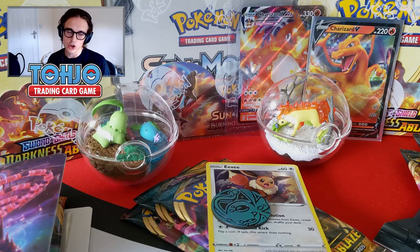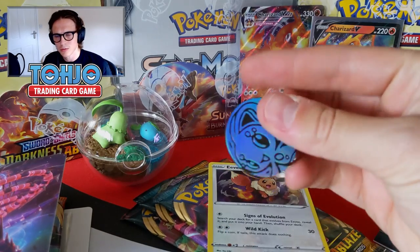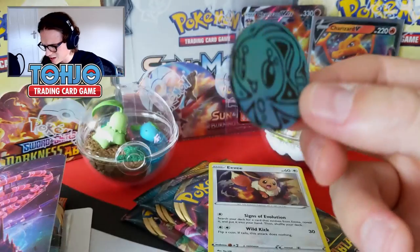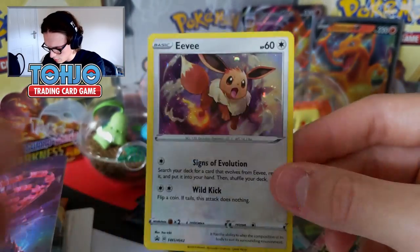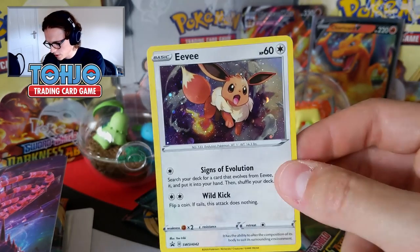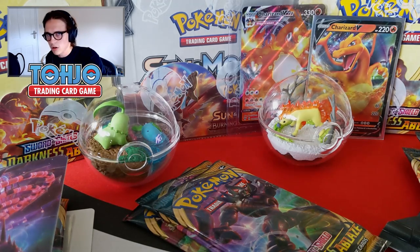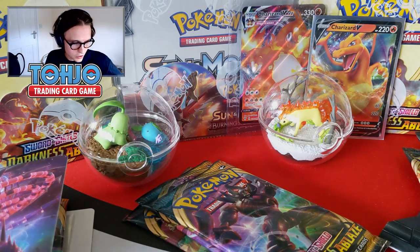Everything is opened up and ready to go. We have this Manaphy coin from the Eevee 3 pack blister, which has no real texture or anything like that — nothing too special about that coin, a little bit disappointing. But the promo itself more than makes up for it. I love a Cosmo holo, which is like this circular, popping kind of holo that you can see on some Pokemon products.